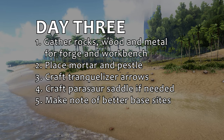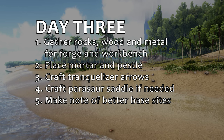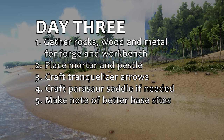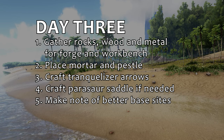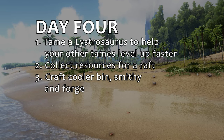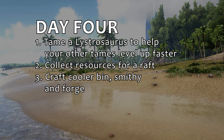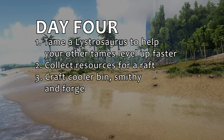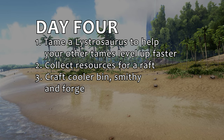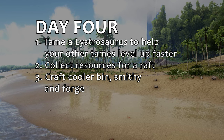Day three: start looking for and collecting rocks, metal, and wood. You'll need more of these for a forge, workbench, and other recipes. Craft a mortar and pestle and start making narcotics for tranq arrows. If you have a Parasaur by now, craft a saddle and use it to carry more harvested materials faster and further than you can on your own. On day four, keep your eyes open for Lystrosaurus to help your new tames level up faster when they're nearby. Start collecting resources for a raft — this will help you range up and down the coasts without having to worry about aggressive wandering dinos. If you haven't by now, work on a cooler bin, a smithy, and a forge. All of them are critical for making your next big advancements.